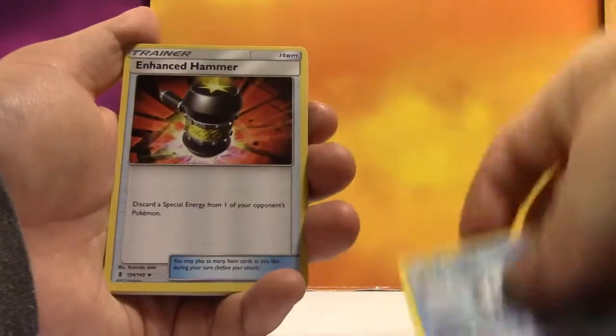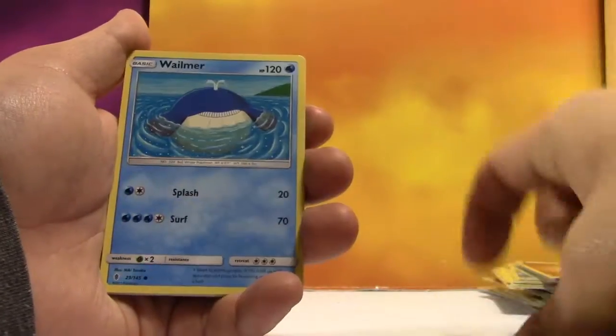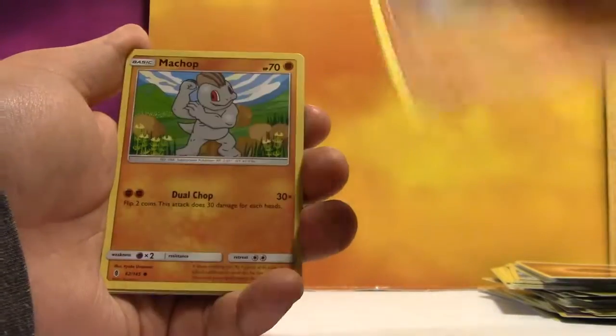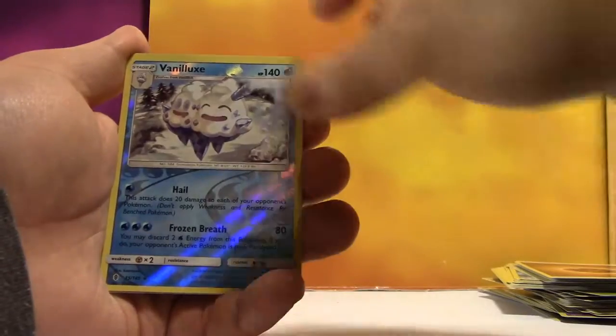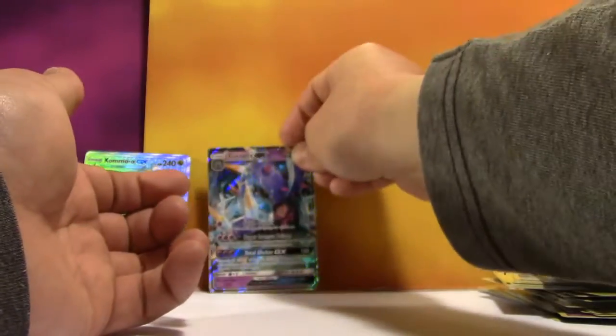Psychic Energy, Vanillish, Enhanced Hammer, Alomomola, Goomy, Wailmer, Beldum, Rockruff, Machop, Reverse Vanilluxe, and a Toxapex GX! We got hits at the same time.